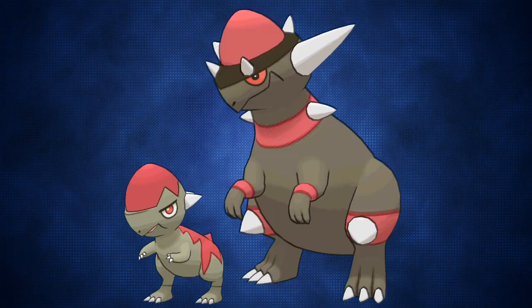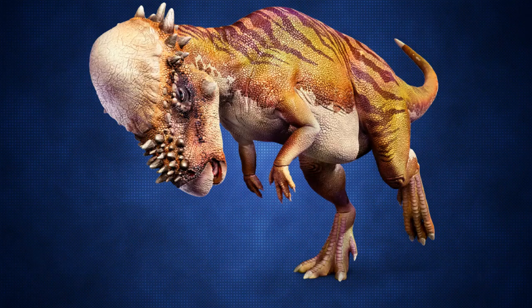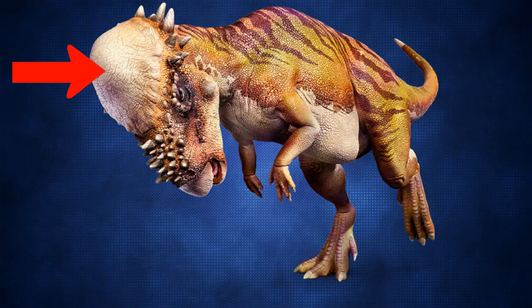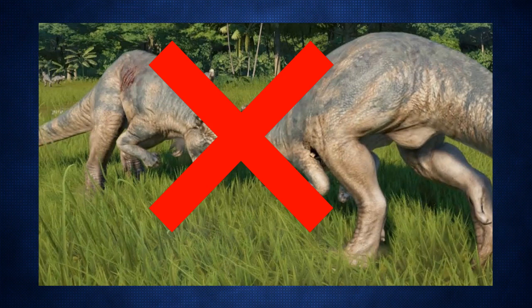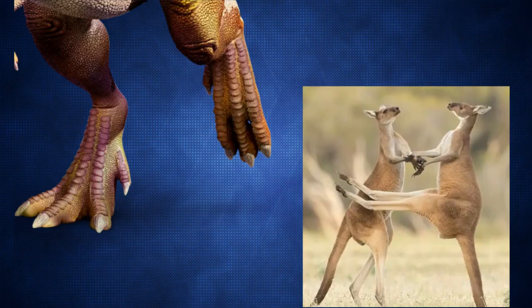Cranidos and Rampardos are based off the Pachycephalosaurus, which were herbivores that had short, stubby arms and a large skull cap. They did fight with rivals among their own species, but they didn't actually use their skull head. Recent studies found they likely used their legs to fight, similar to how kangaroos duke it out.